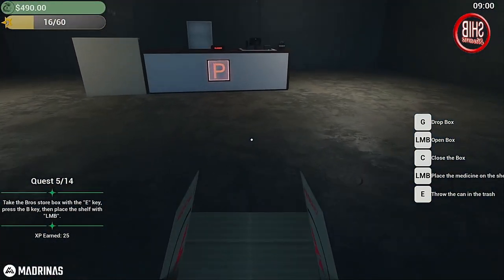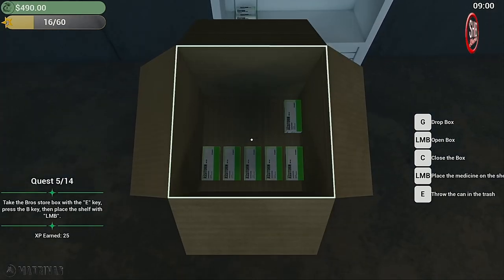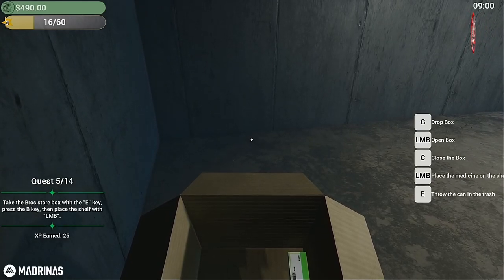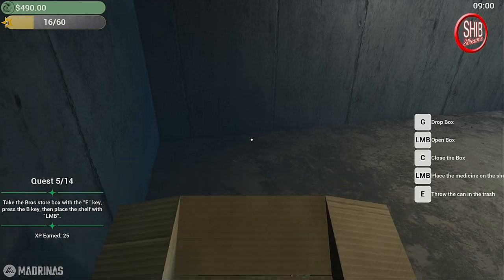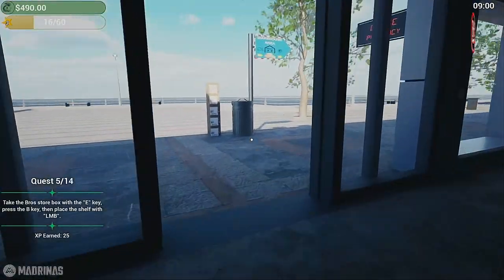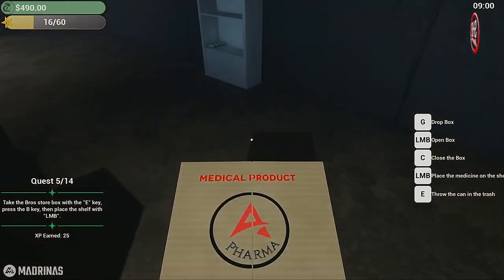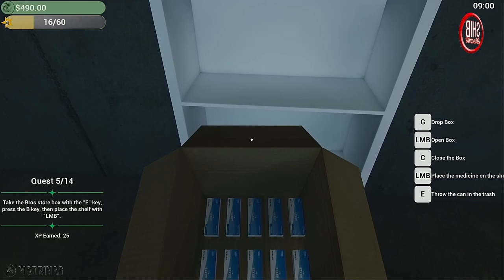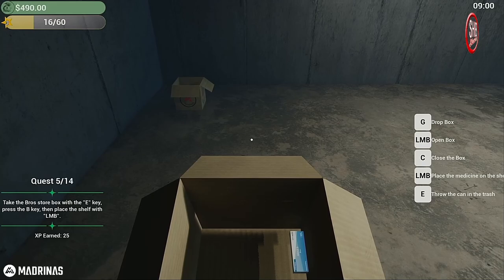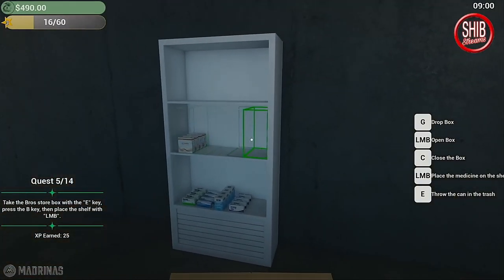That is exactly like retail simulator. Alright, I have some back stock — let me figure out how to set this down. There we go! Let's get our pharmacy all stocked and ready to go. I wonder what other items we're going to be able to do. Starting to think I should have put two rolls of each, but we'll see. Everything we purchased is out — I don't like our stock being this low. I wish there was a warehouse or a back closet.